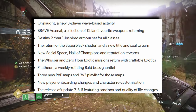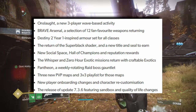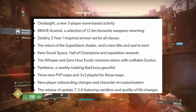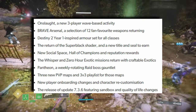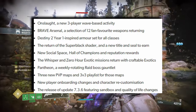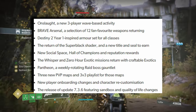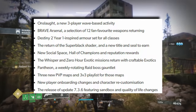New player onboarding changes — pretty much character re-customization. You'll be able to change your existing character's appearance for the most part. There are a few things you won't be able to change, but there's a lot you will be able to redo with your original character. And the release of update 7.3.6 featuring sandbox changes and quality of life changes.